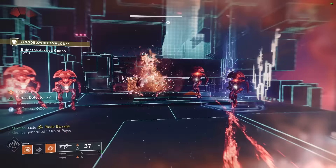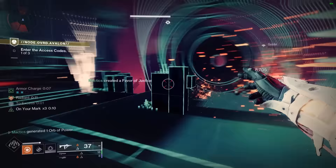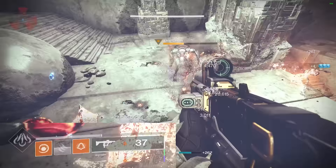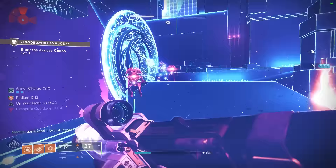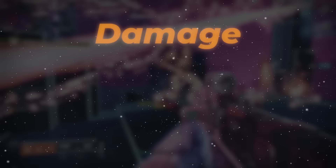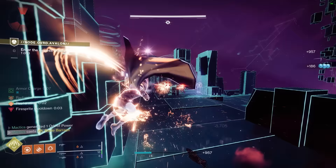This build is all about firing off our Blade Barrage super as much as humanly possible, which is exactly why this whole thing revolves around the newly buffed Shards of Galanor Hunter exotic gloves. In addition to their already existing super refund on Blade Barrage hits up to a maximum of 50%, they now also grant a bonus 2.5% to 5% super energy, depending on enemy rank, on throwing knife final blows. Knife Trick provides the perfect combination of damage, add clear, range, and accuracy, making it the perfect choice for making the most out of our newly buffed gloves.